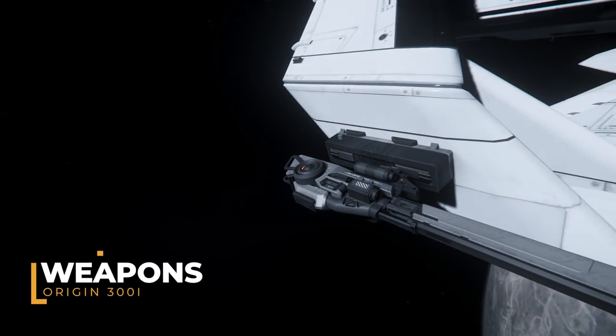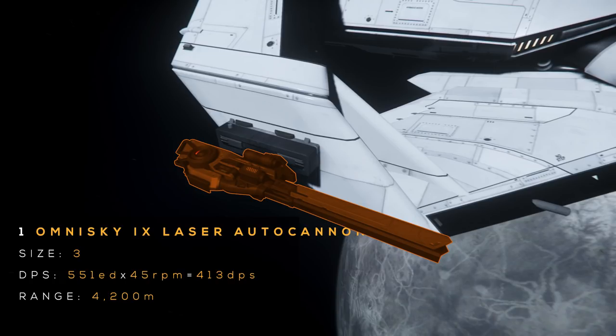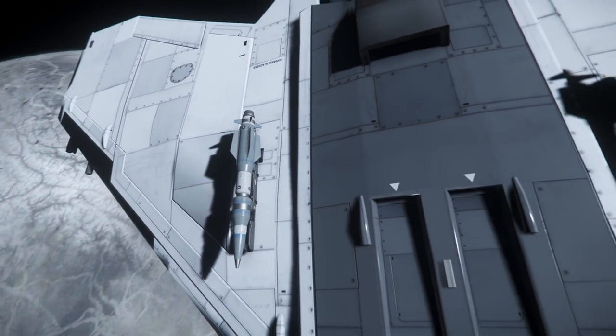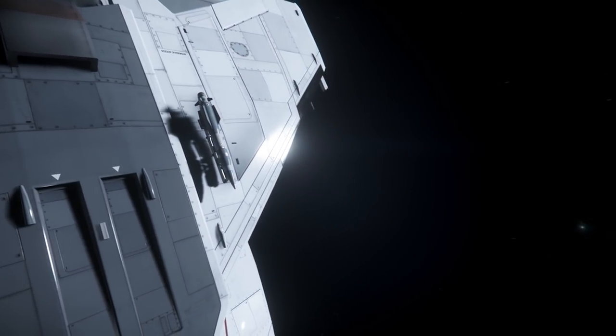Let's talk about its firepower. The 300i packs 3 size 3 hard points with 2 size 3 Omni Sky 9 laser autocannons on the wings. These autocannons have 551 energy damage with 45 RPM for a total of 413 DPS and a 4,200 meter range. For missiles, it has two MSD2-1-2 missile racks with one size 2 Dominator 2 each. Dominator 2s are electromagnetic, have 1,099 mixed damage, a 1.89 second lock time, and over 6,000 meter lock range.